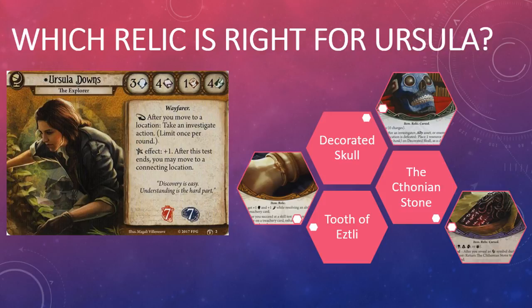Most Relics cost experience points, so you're not going to have a lot of choice at the start of a campaign. Decorated Skull, Doom Begets Doom, the Chthonian Stone, Stygian Water Mark, and Tooth of Eztli — Mortal Reminder are the only level-zero Relics in the game. Fortunately, they are all in the Forgotten Age deluxe expansion, so if you want to explore the Relic Hunter archetype you don't really need anything besides this expansion and the core set.